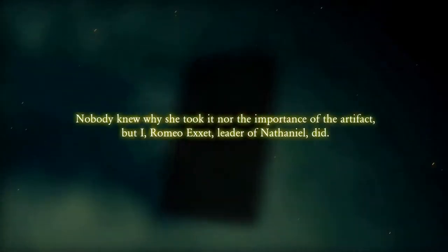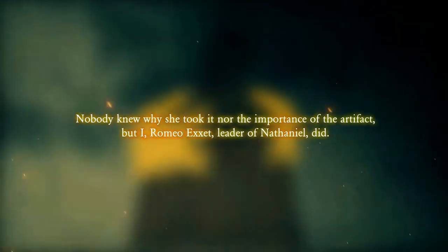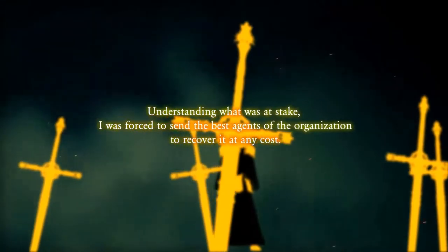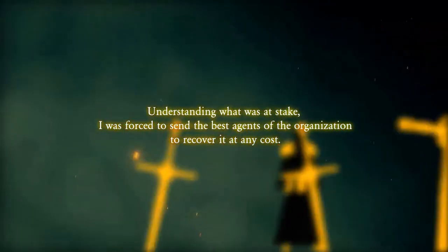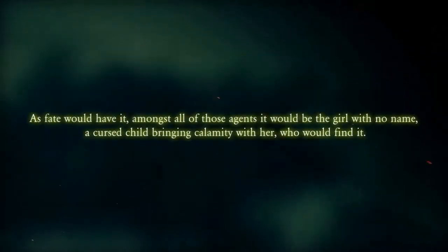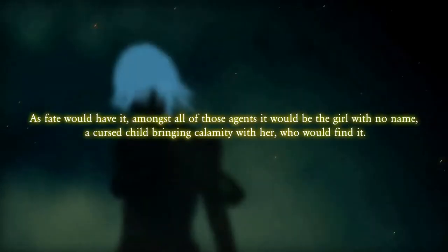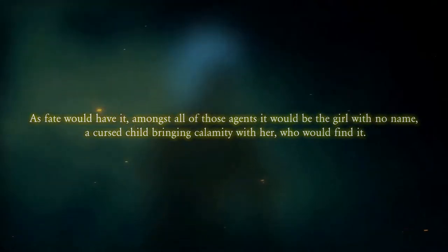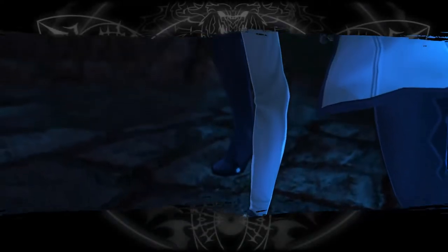I'll try not to spoil anything beyond what I'm playing, because there is a lot to the story and I wouldn't want to ruin it. Understanding what was at stake, the Order was forced to send their best agents to recover the artifact at any cost. As fate would have it, amongst all those agents, it would be the girl with no name - a cursed child bringing calamity with her - who would find it. The two main protagonists are Erga Mundus and the Bearer.